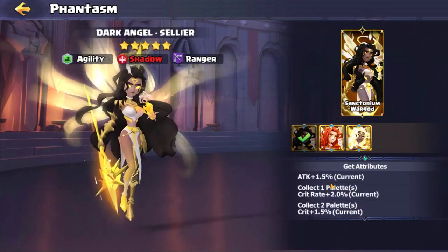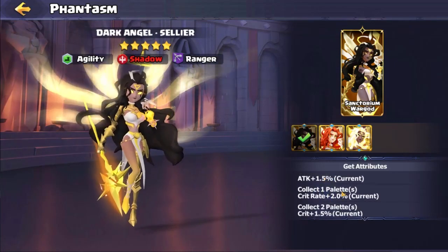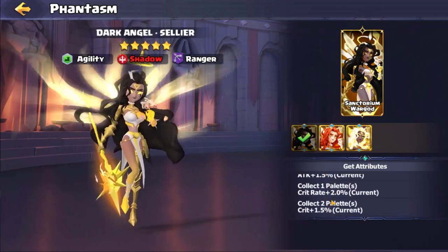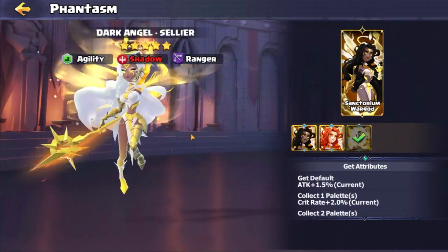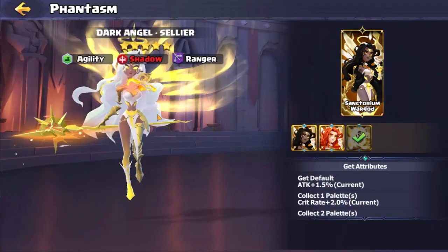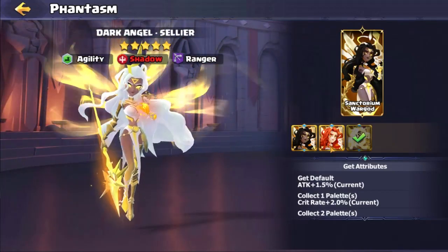The main ones, like this one here for Sellier, are actually really really good. But these only apply to Sellier specifically — you're gaining 1.5% attack, 2% crit, and another 1.5%, so gaining 3.5% crit and 1.5% attack overall. The skin is also a very interesting skin to say the least.